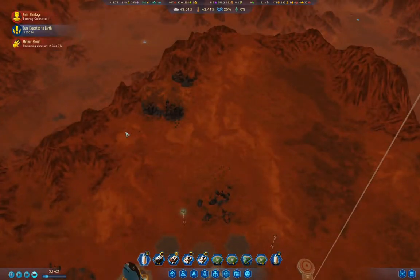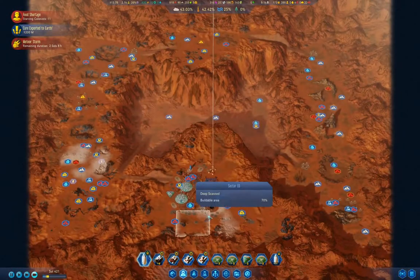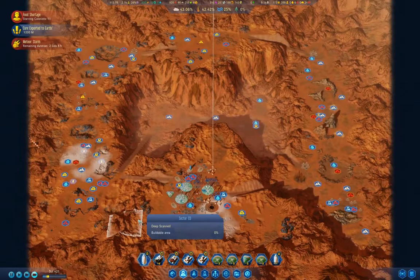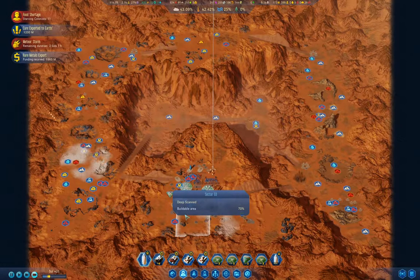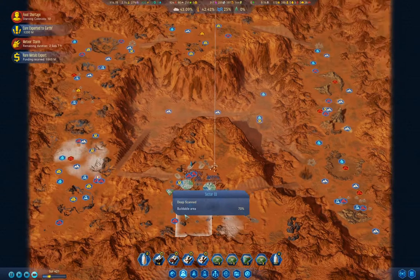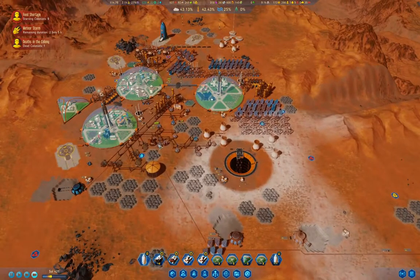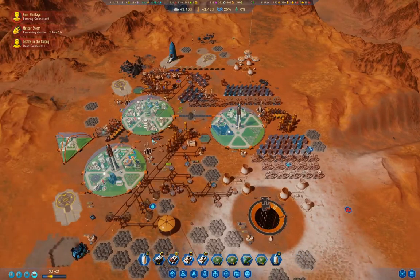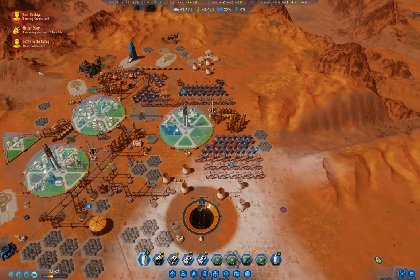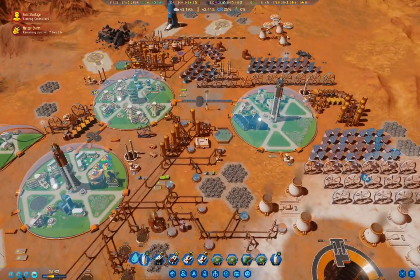We've got a meteor storm ongoing — where is it going? Over here. That's fine. I've got the cash, I could just bring in some food if I wanted to, but I don't think I need to. Let's try being self-sufficient here.